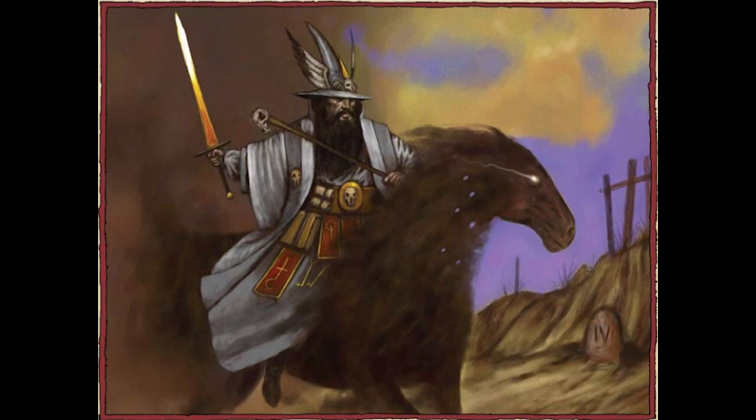Furthermore, the shadow steed travels at top speed without fatigue, bearing you half again faster than a normal riding horse. When the duration expires, the horse vanishes around a corner, into a shadow, or in a similar manner — in the campaign it just went below the waves. You can also designate another individual that the steed will bear instead of you.